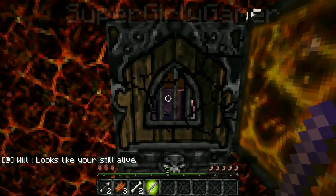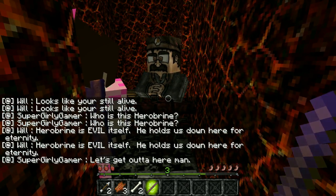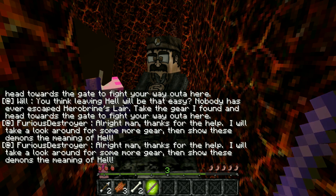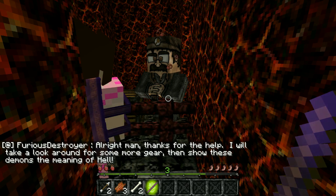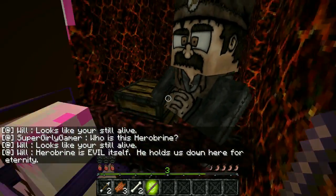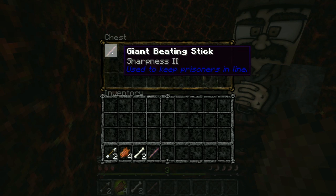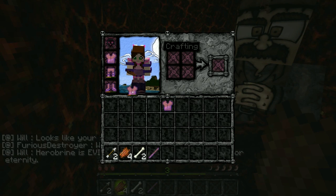Will, come out here — looks like you're still alive! Who is Herobrine? He is evil itself — he holds us down here for eternity. Nobody has ever escaped Herobrine's lair. Take the gear I found and head towards the gate to fight your way out. Thanks for the help, man. I'll look around for some more gear — show these demons the meaning of death! I put on the dusty pants. Wait, there's so much stuff in the chest, Jen — there's a giant beating stick! I'll grab that.